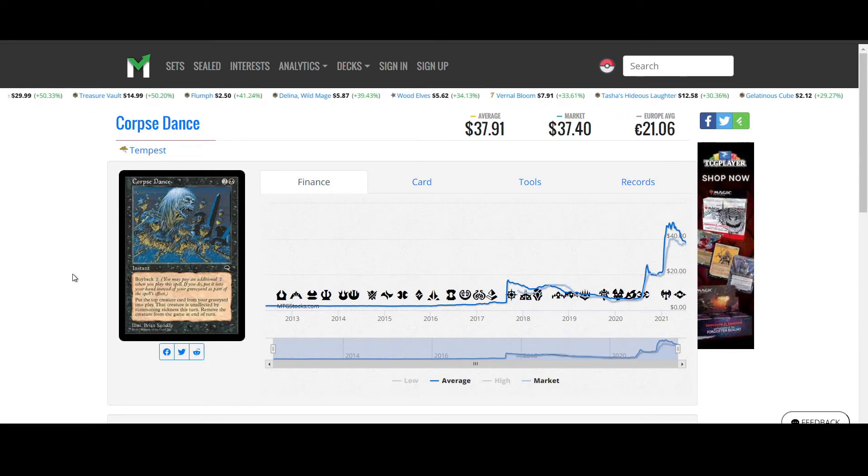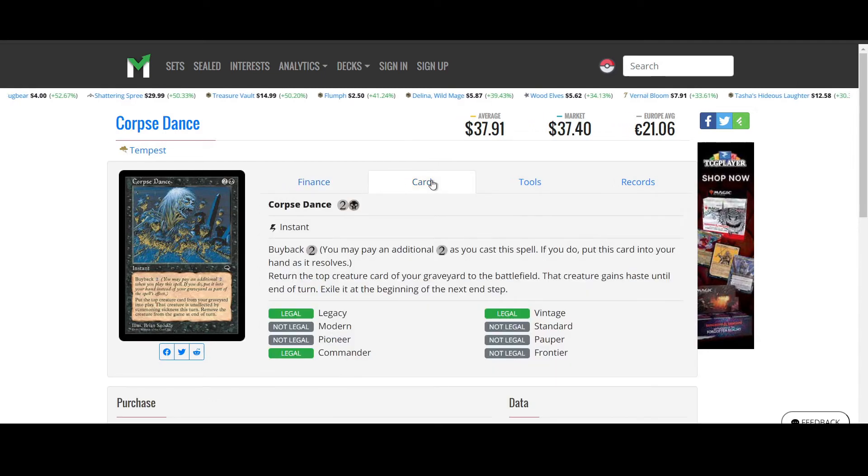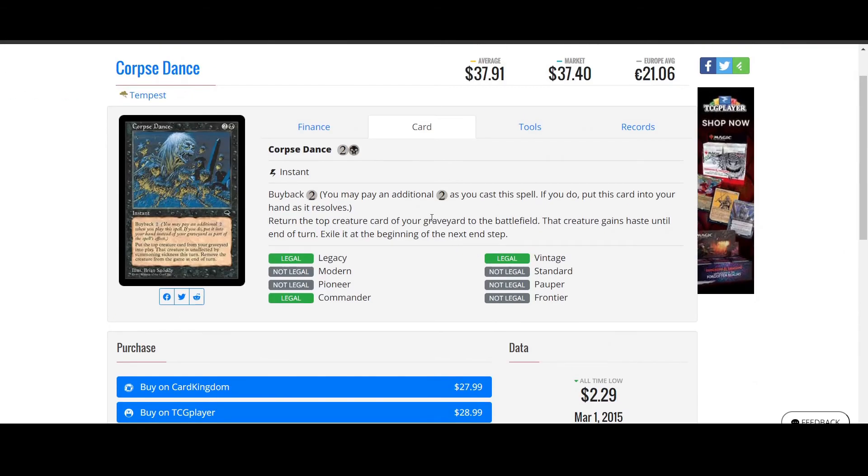Corpse Dance from Tempest. This might be a card I've already covered, but it was very cheap a while back at six dollars, jumped all the way up to forty dollars and is now slowly coming back down. It's two colorless, one black for an instant with buyback two. Put the top creature card from your graveyard into play — that creature is unaffected by summoning sickness this turn, then remove the creature at end of turn. For five mana with buyback you can instantly put a creature from the top of your graveyard into play with haste, swing it, keep the card in hand and do it again. A bit expensive but $37 means people have been using it — it's still a pretty cool card with nice art.